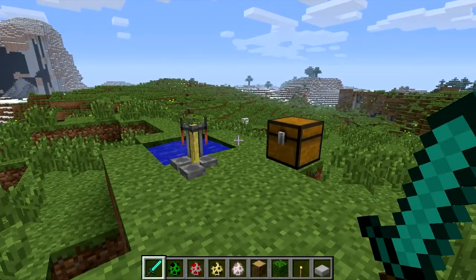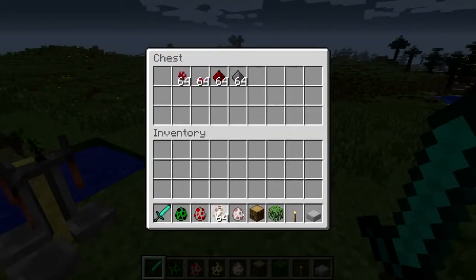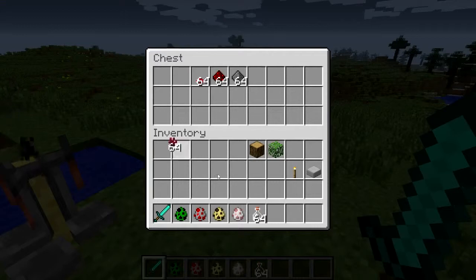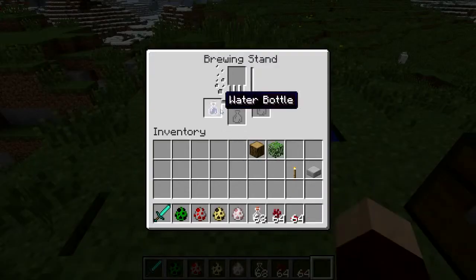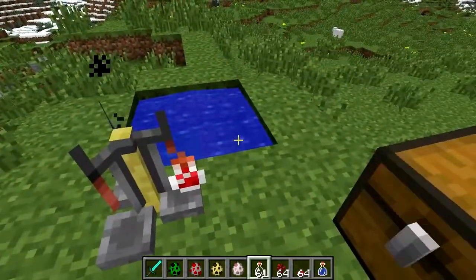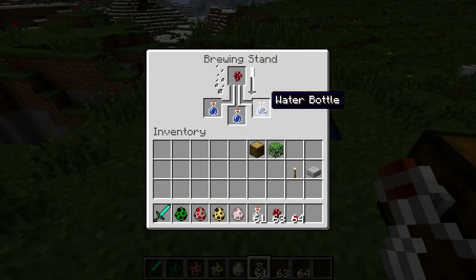To make the potion in survival mode, you will need some glass bottles, some nether wart, and some mushrooms. Get yourself some water and place it in the brewing stand — let's do three. So you've got your water, and you want to add a bit of nether wart. That will then bubble away and turn these into what's called an awkward potion.